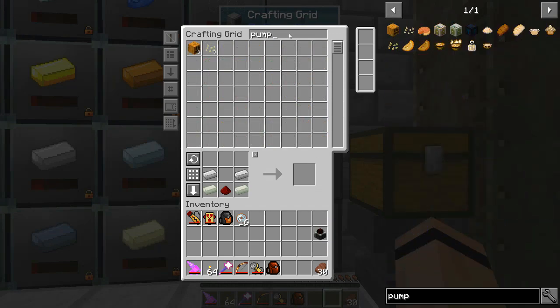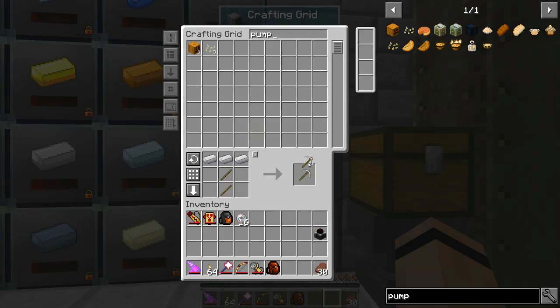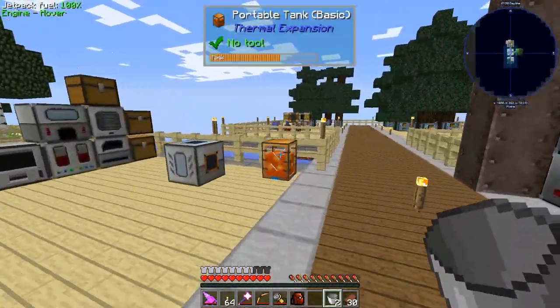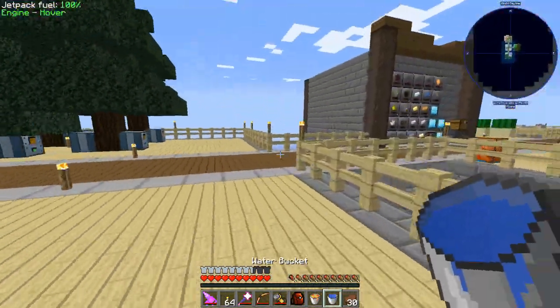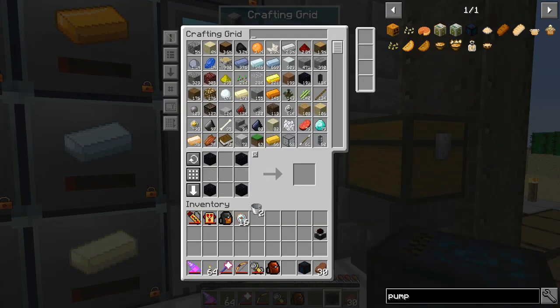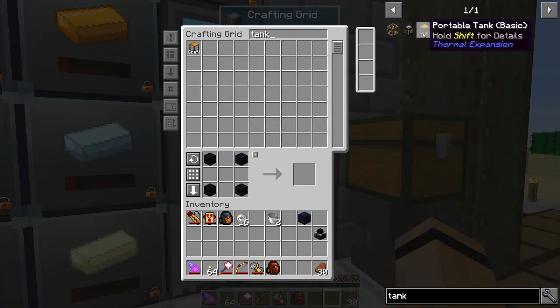I'm going to need a pump - I put in Ranged Pumps, I really like their pump, it does a nice job. Got this made. I'm going to need buckets of water and lava - I've got two buckets. Found the lava tank, got a bucket of water. I need to put fluid storage online but one thing at a time. Let's make this guy - I'm probably going to want a tank and specifically some ender tanks.